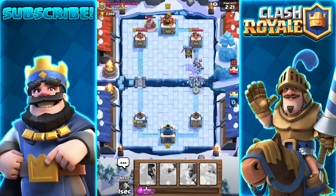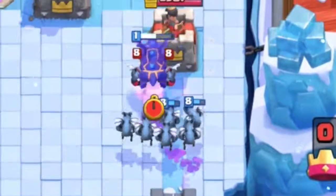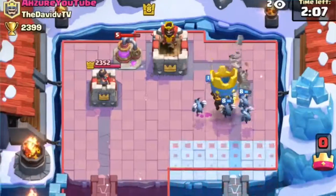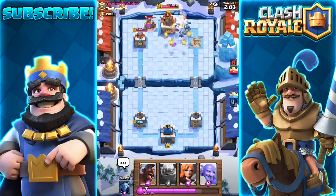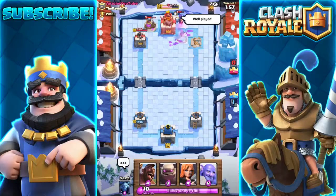So basically what we're doing right now is 1v1ing. I place the lava hound — that's going to do a lot of tanking for my minions. Maybe get that... yep, there we go, rest in peace. One of his towers are gone. That's pretty lit right there. He places a witch — I think I can easily counter that with all those lava pups and minions. Well played.